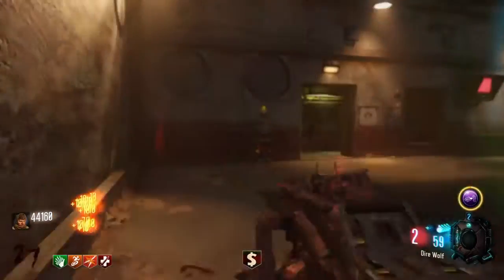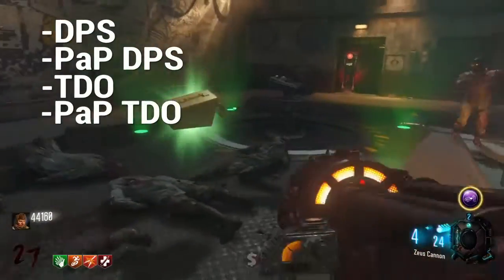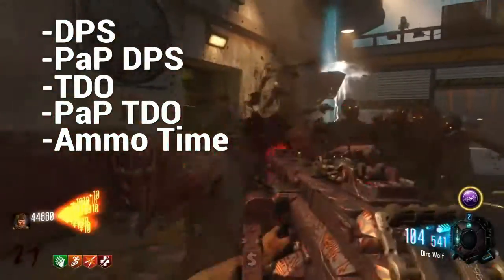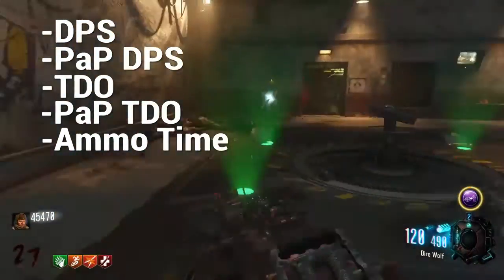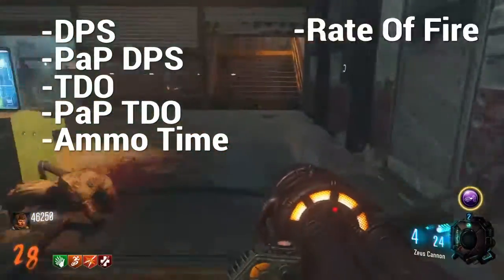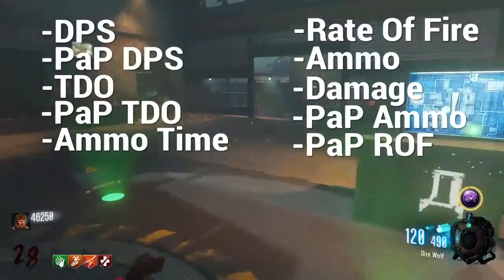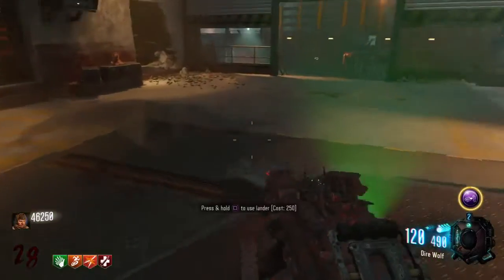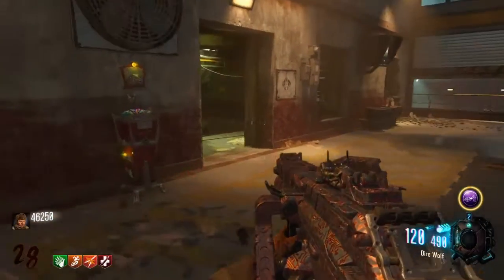Starting off with these statistics: we have damage per second, Pack-a-Punch damage per second, total damage output, Pack-a-Punch total damage output, and ammo time — which is how long it would take to run out of all your ammo without reloading, to show how efficiently a gun uses its ammo. We also have rate of fire, ammo, damage, Pack-a-Punch ammo, Pack-a-Punch rate of fire, and Pack-a-Punch damage. The rate of fire list is the same before and after Pack-a-Punch, except the PPSH is the only gun that actually improves.